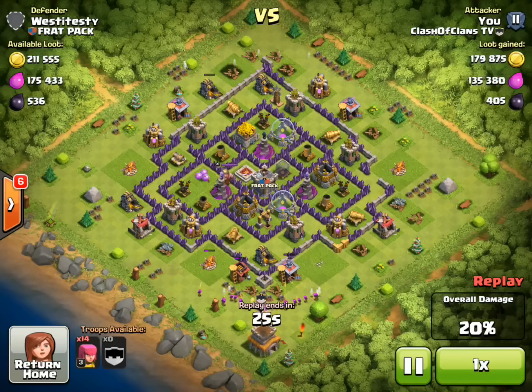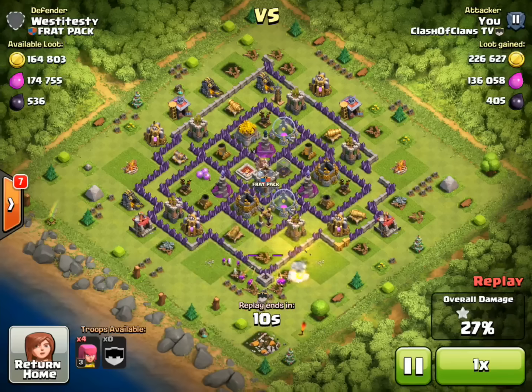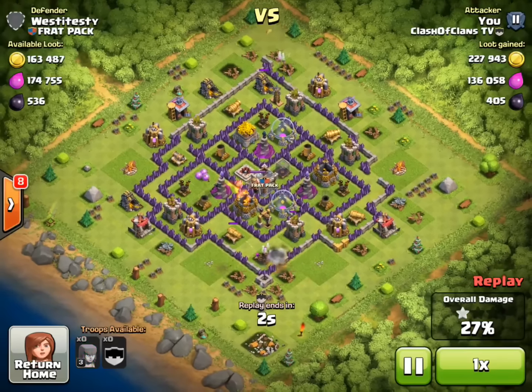At this point he has 180,000 Gold and 130,000 Elixir. He also drops a couple of Archers to target that Town Hall so he can get extra trophies, and that Gold Storage right at the bottom. So he gets over 226,000 Gold at this point. He does not get any more collectors, which is pretty bad, except for the one on top there.